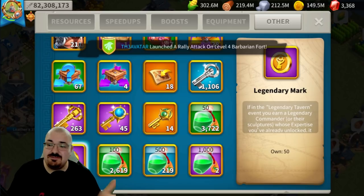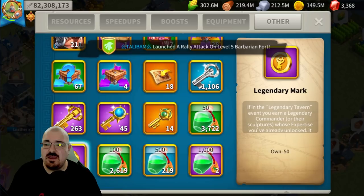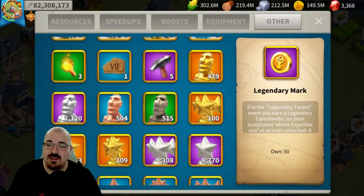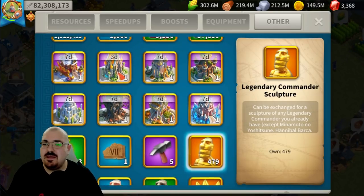In the Legendary Tavern shop you can spend 100 marks to buy one universal gold head, up to 40. I strongly recommend buying the gold heads over more keys, since universal gold heads can be used on any commander. On my last Legendary Tavern I had the option to buy 10 gold heads or 25 more keys — I prefer the gold heads. These all pile up: two, three, ten sculptures here and there add up to a whole sum.